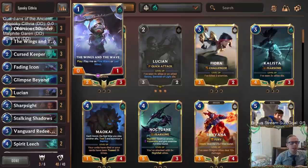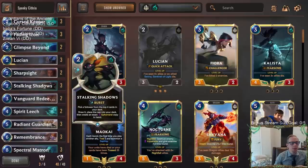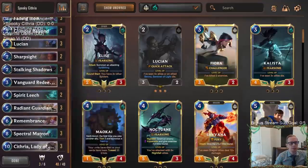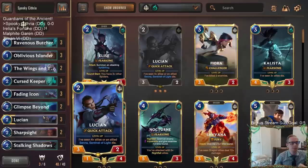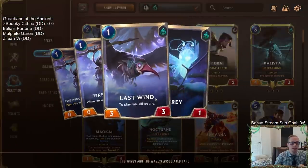Since we'll have a decent amount of things dying — we have lots of ways to kill our own units — we may be leveling up Lucian, who's a pretty cool champion for that. Stalking Shadows can help find the Spectral Matron and Cythria combo, or find Oblivious Islander so we can play two of them and reduce the cost of something by two. Radiant Guardian is in here doing its thing blocking against sand soldiers. Remembrance's cost reduction should be pretty good too.